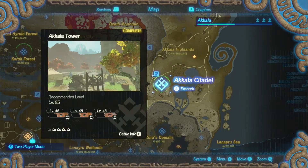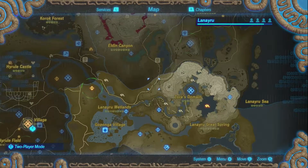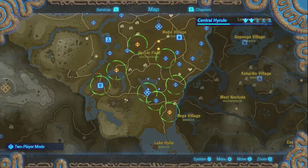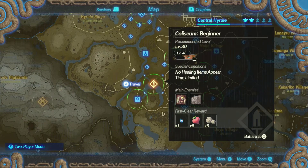Last episode we retook the Akala Citadel. Oh wow, I can actually see how many Korok seeds I got. That is probably the best feature, and I'm missing some apparently. But we're not going to be doing any of that today. What we're going to be doing is side quests.